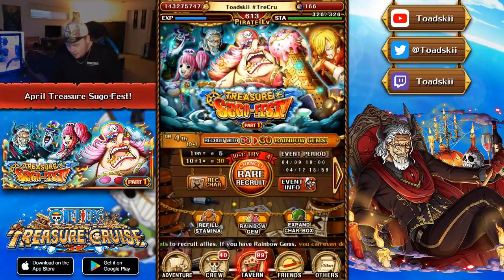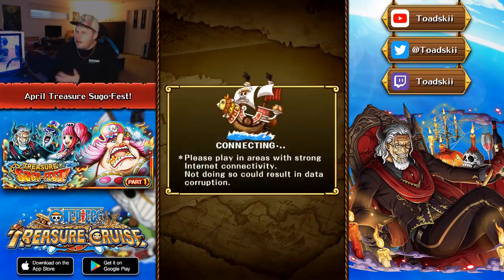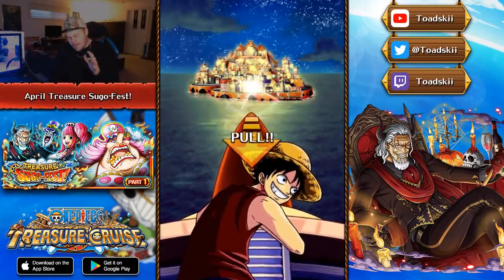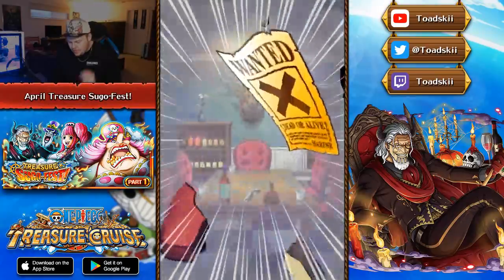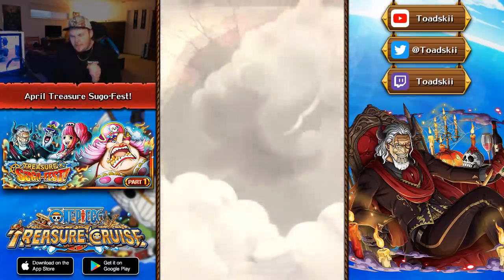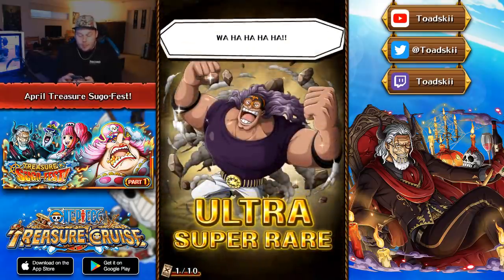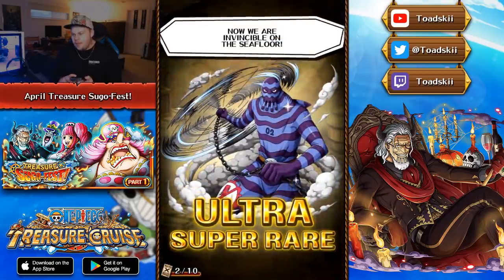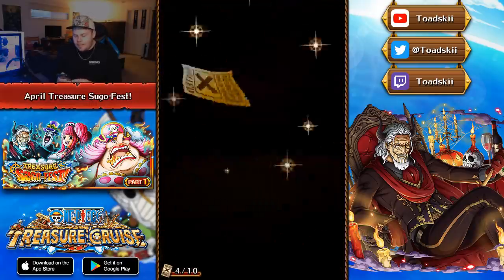Another multi coming up - another 30 gem multi, saving 20 gems along the way. There's nothing guaranteed with this step, but the step after is guaranteed Perona. I'm hoping we can pull Perona in this multi so we don't have to go to the fifth. No reds again. Jesus Burgess - this is terrible. This is absolutely terrible. Zeo. Oh my god. Hyozo - we're pulling the whole Fishman batch right now.